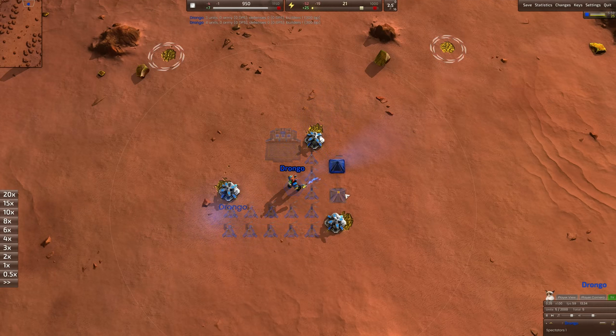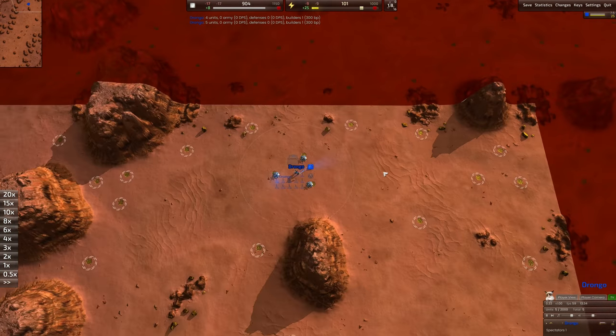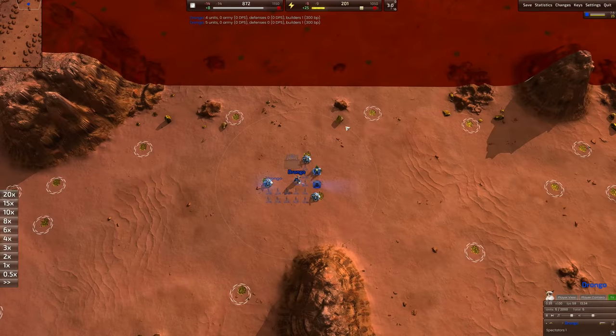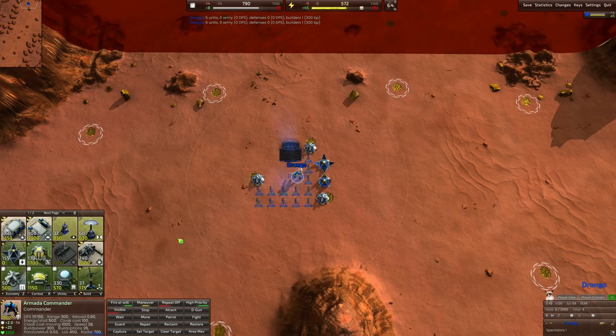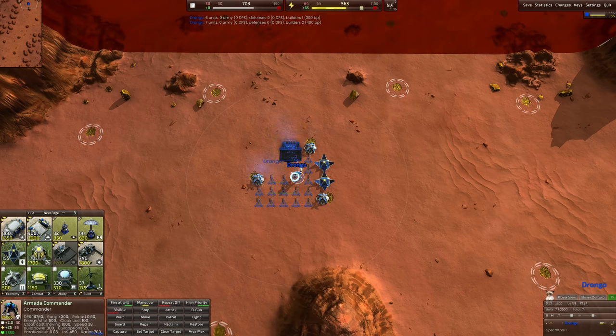A lot of people will say this build order is meant to be off three mechs, not six. But the reality is you're going to be playing a lot of these games with six mechs or at least the metal equivalent. So we open with three mechs then go into two solar collectors. ARM is better for this because we're going to go crazy on wind turbines, which are more expensive as Core. Core has cheaper solar collectors, which matters on low-wind maps.